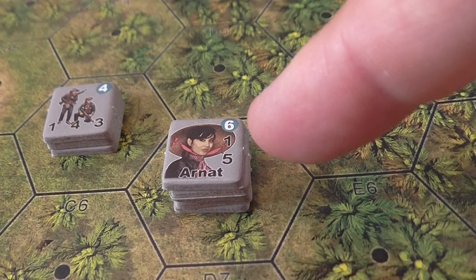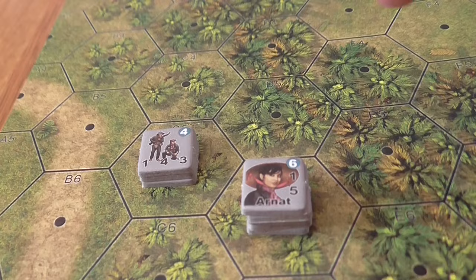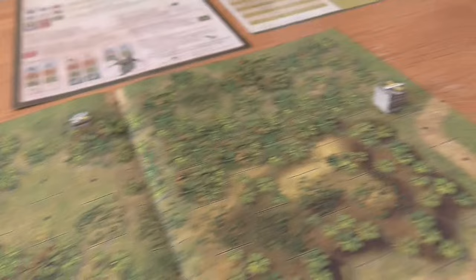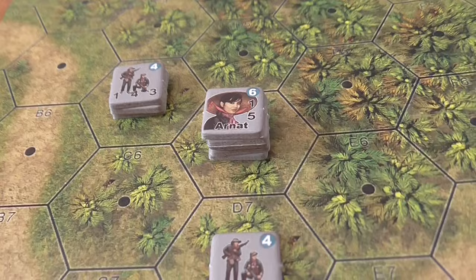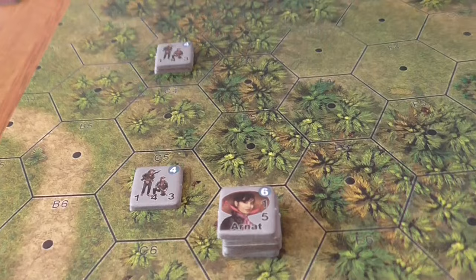Arna, with a leadership range of one, could technically activate her own hex and the adjacent hexes, having everything move at once. The difficulty is that if you activate a hex, everything in it must move together — and they can't, because they'd breach the stacking limits of the heavy jungle. Since the New Zealanders have moved away, contact isn't imminent, so we're just going to push forward toward the aircrew. We activate just two squads here — you don't have to activate everyone in a hex — and send them forward.